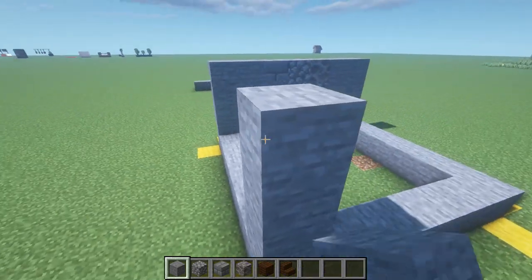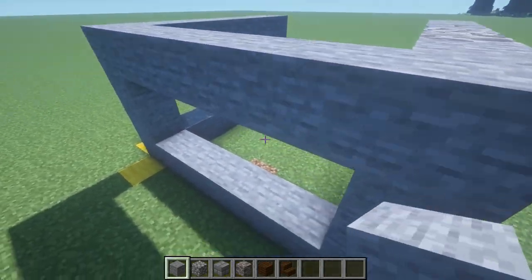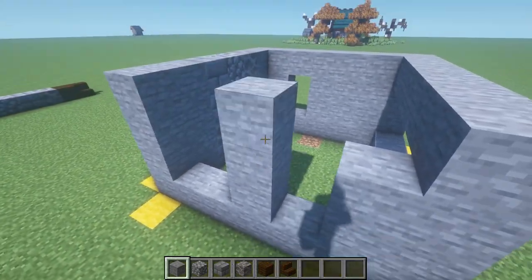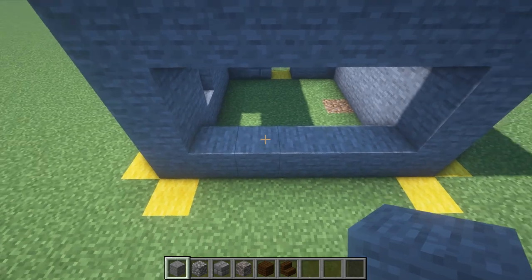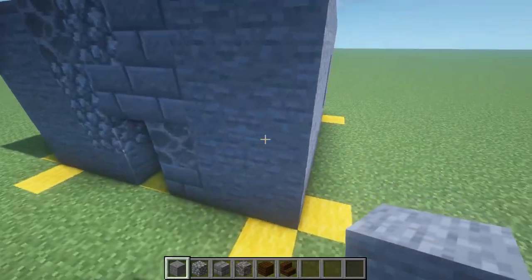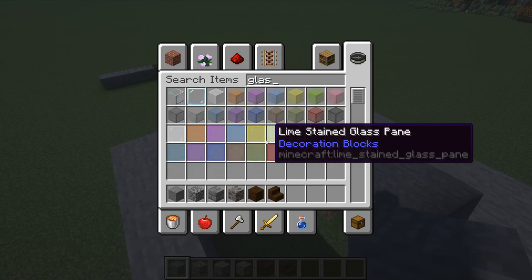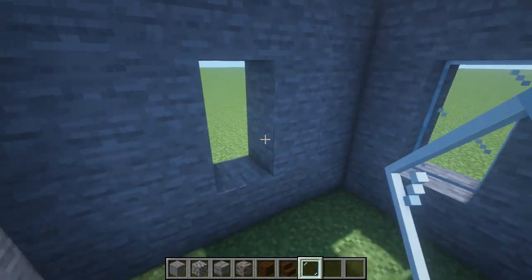We're going to have four here, four here, and cross over like so. You can choose where you want your windows — I'm going to have a window on this side and one on this side. You can add them wherever you want. On the back here you can have one there and one there if you wish, or you can have some on the front. I'll have two on the front and one in the back, so we've got a few little windows. You'll need some glass to fill them in.